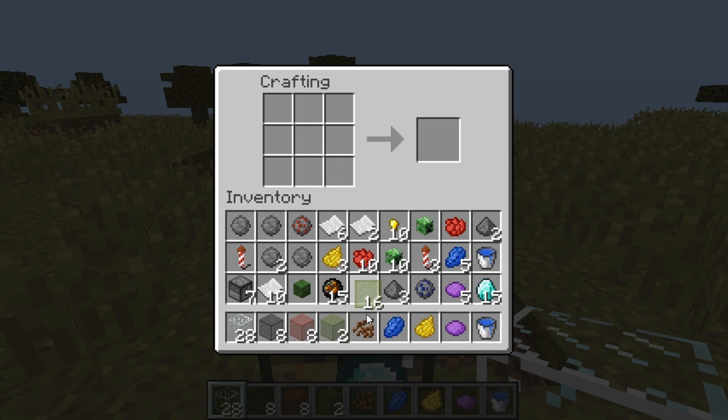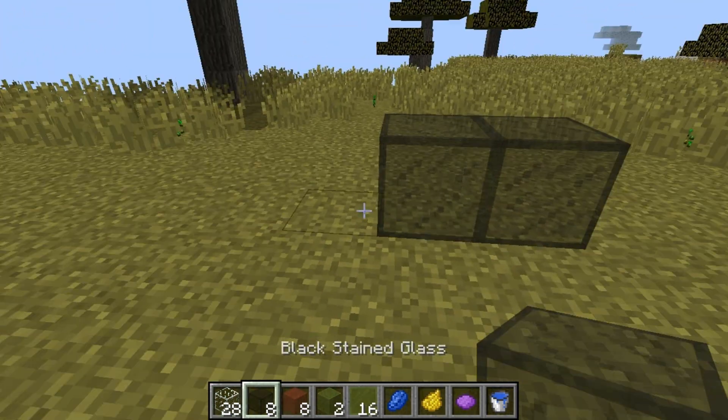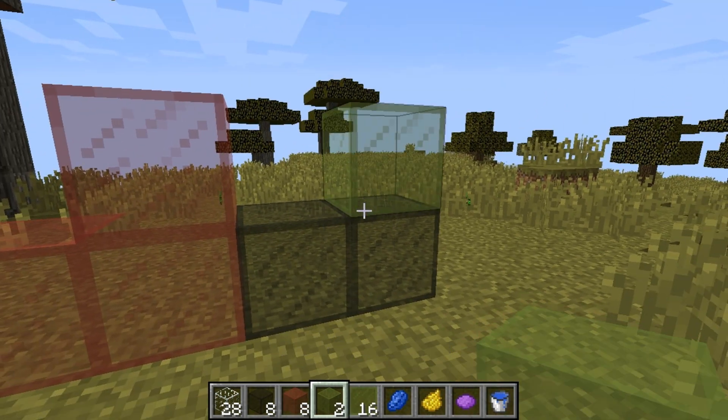They will all be the same color. That said, guys, it is something epic that can make your builds look way different. A cathedral would look really nice, or basically any building that is majestic would look really, really nice. That said, this wasn't originally on PC — someone came up with a mod and made stained glass.